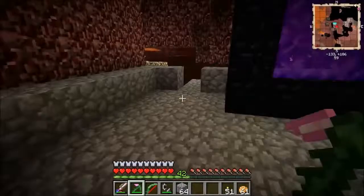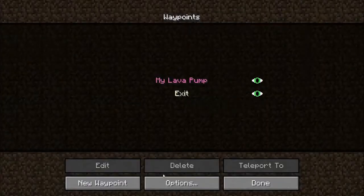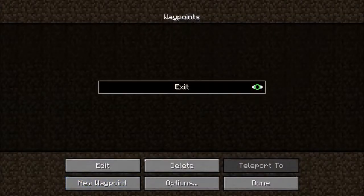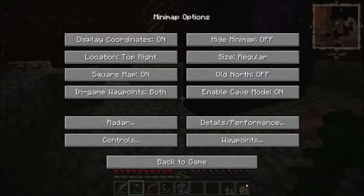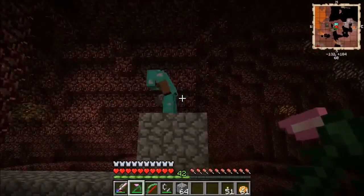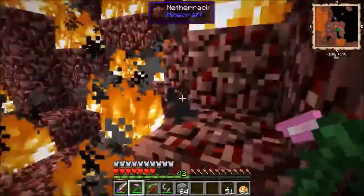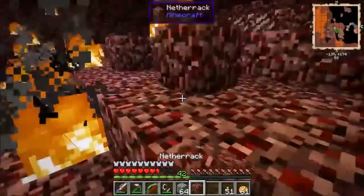First things first, we really need to mark this as a waypoint, don't we? Where's my waypoint marker? Oh, that can go — that was from a previous world. So, new waypoint — exit. And we're going to make this a nice green colour. Make sure you set a waypoint, Dashie. That was stupid. I meant to do that — it was intentional. Maybe.